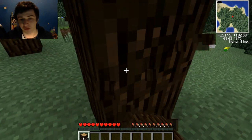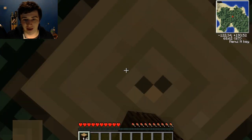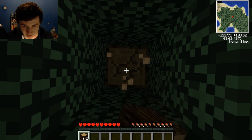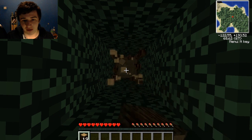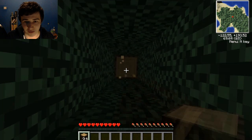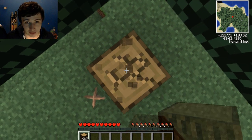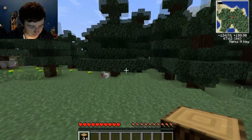Episode one is going to be the standard — get some wood, get a home, get some basic resources. This standard procedure. I know you've seen it probably a million and five times, but I've got to do it I'm afraid. I'm going to get this tree and then do something productive. I'm going to try and get through this boring stage as quick as possible, because I know all of you are probably sick to death of seeing it. Rule number one of Minecraft: do not leave wood in a tree — and don't fall in lava, don't dig down.